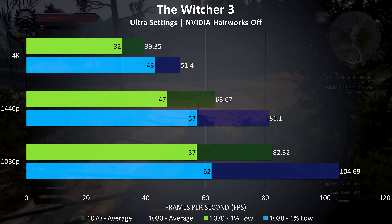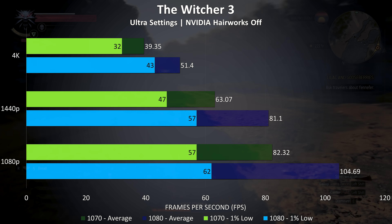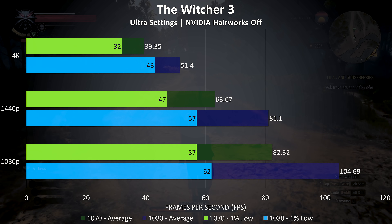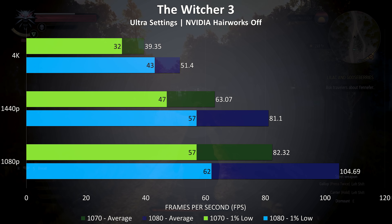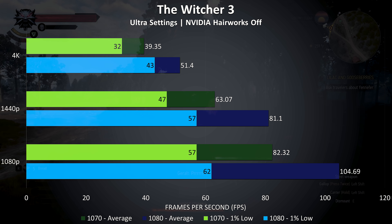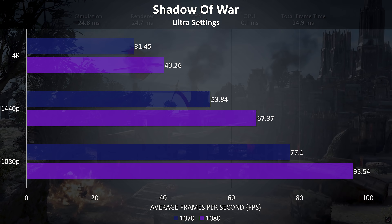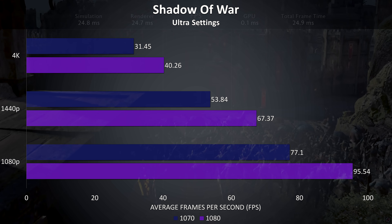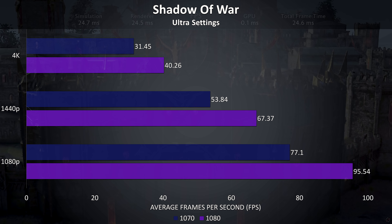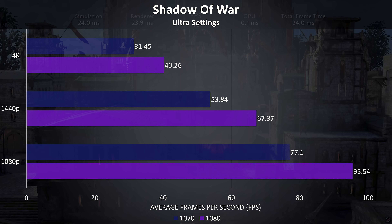The Witcher 3 was tested with Hairworks disabled, but ultra settings are still pretty intensive. Despite this, even at 1440p both graphics cards were able to average above 60 FPS at ultra settings. With a 1080p resolution the GTX 1080 was getting average frame rates 30% higher than the 1070, 28% higher at 1440p, and 27% higher at 4K — one of the only games to lower the gap at high resolutions.